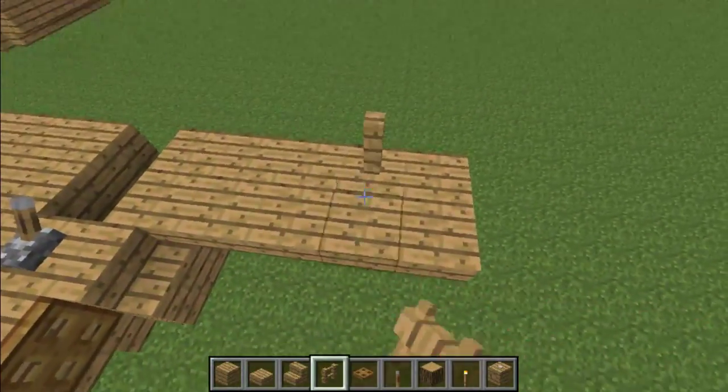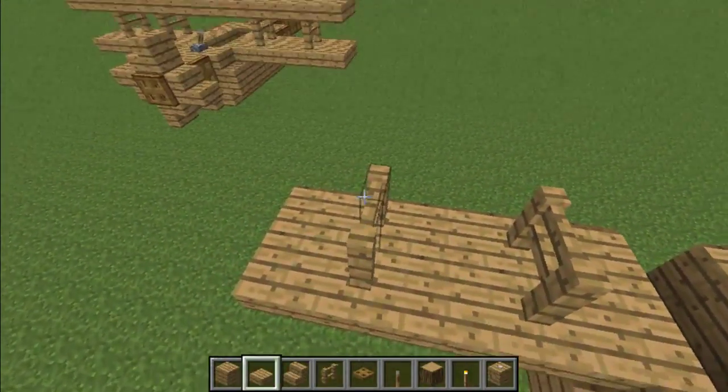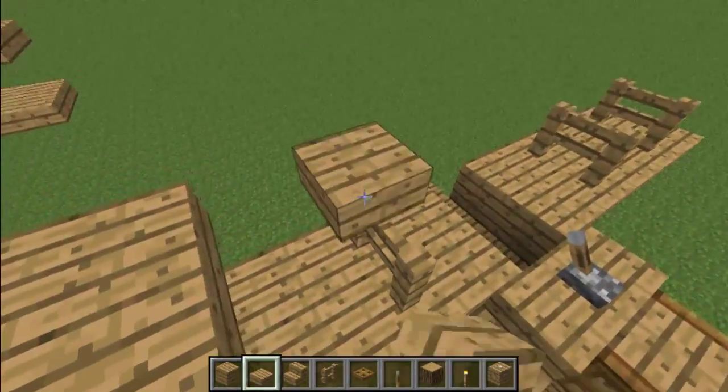To make the wings, place two sets of fences one block apart, and then just fill out the whole top with half slabs — all the way across, completely.